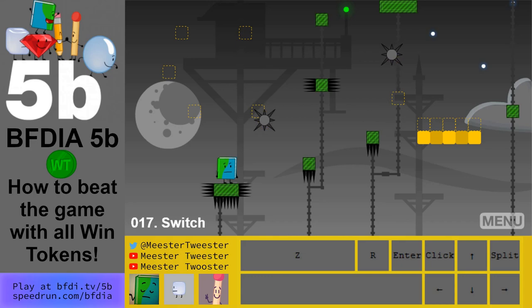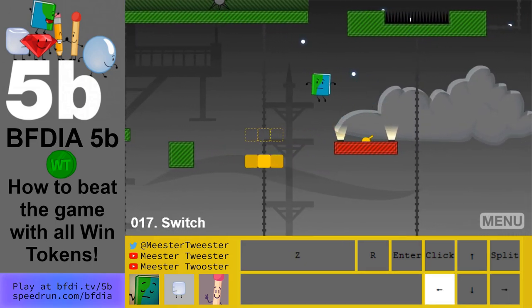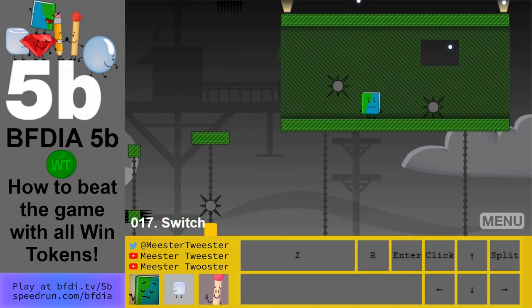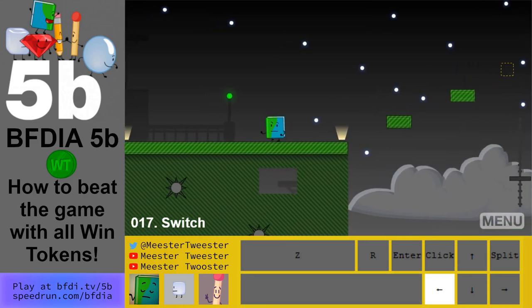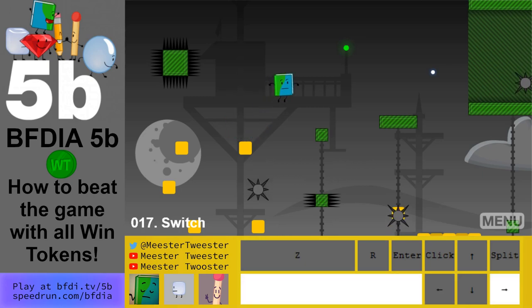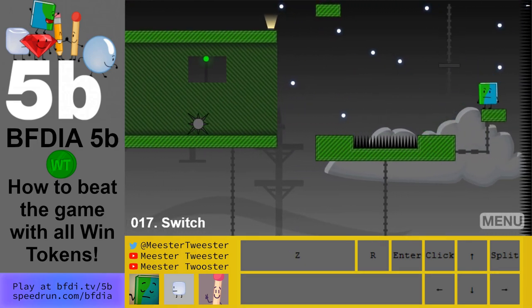Level 17: flip the CL switch. This win token is over by the second yellow switch. You want to keep this one on — don't flip the switch. Drop down and drift to the right. You can land on this one; then jump off down here. Get back up to the yellow switch, turn it on, and that allows you to finish the level.